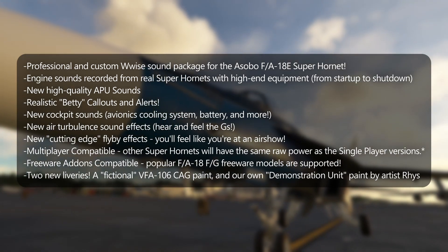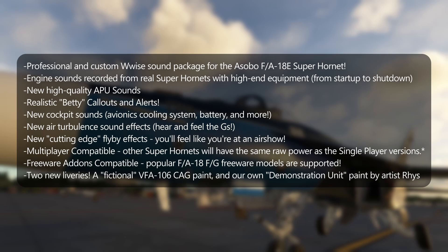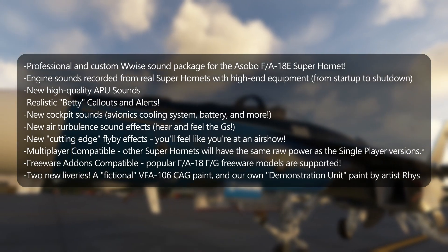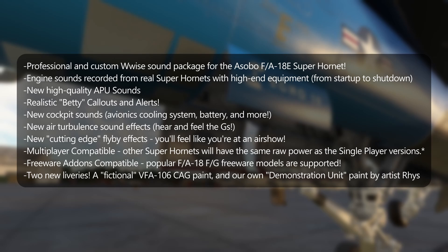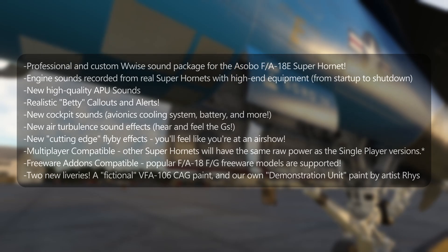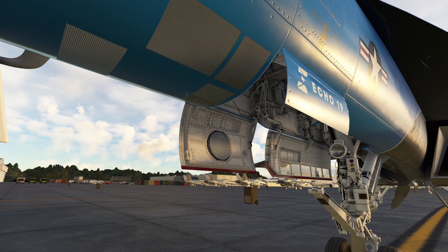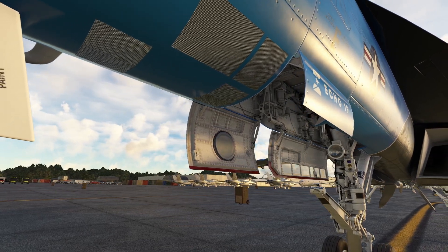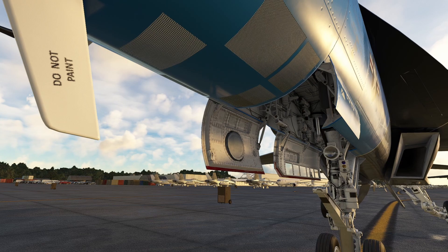New air turbulence sounds have also been added. This is where you can really hear the effects of the aircraft due to the loading of G-Force. One thing that I'm really interested about on the new audio pack is the new cutting edge flyby effect. They state on the website you will feel like you're at an airshow. They say this is multiplayer compatible, so if you're flying with your friends you'll also have the same raw power as the single player version.